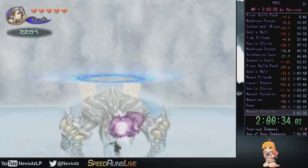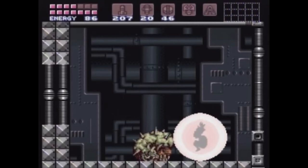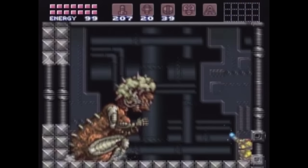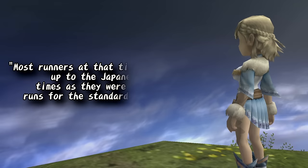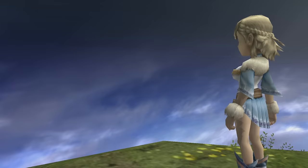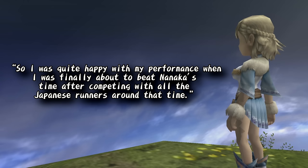His final battle was decent, cleaning up with a 2-cycle Memiroa to finish up. Finally, someone had the ability and determination to take down Nanaka. While Nanaka was no household name when it came to notoriety, taking down a name like Nanaka back in the day would be a huge deal in the speedrunning community. When I asked Neviats how he felt about his accomplishment, he had this to say: "Most runners at that time had been looking up to the Japanese runners as they were really strong runs for the standards at that point. So I was quite happy with my performance when I was finally able to beat Nanaka's time after competing with all the Japanese runners around that time."